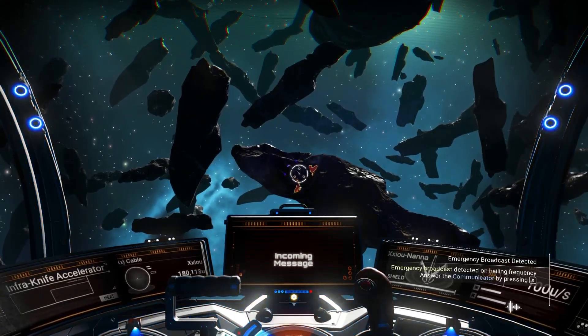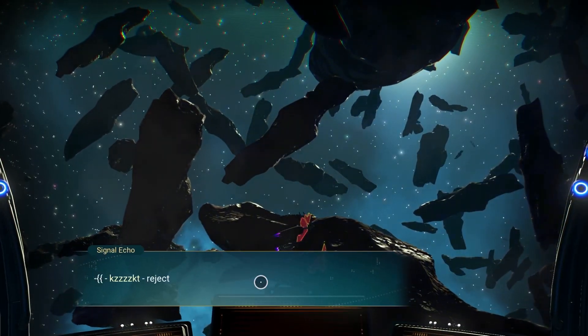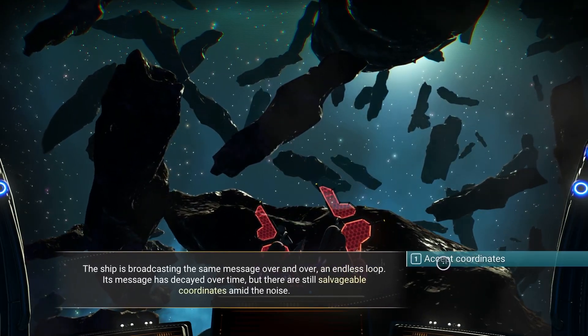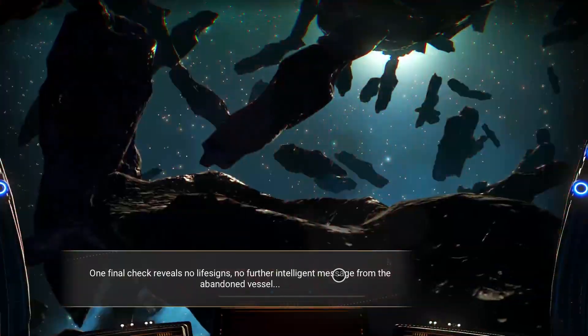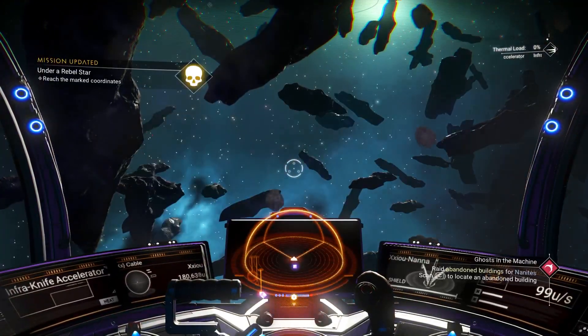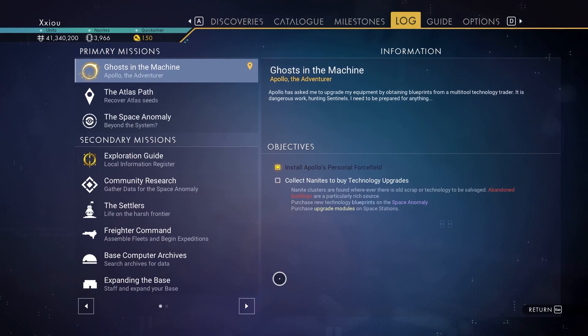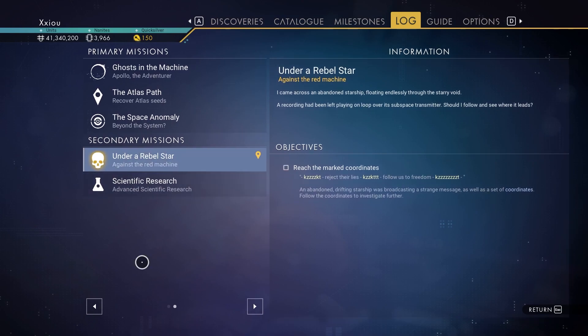See, we got the new ship over there. Incoming message — accept the coordinates. And there we go. We got Under a Rebel Star, which is the mission you need to do to get your hood.